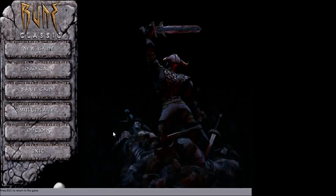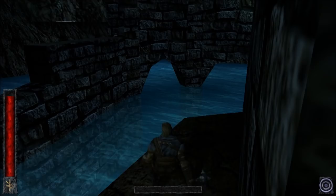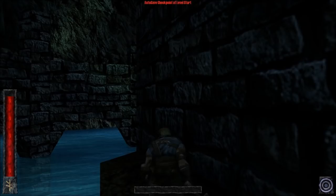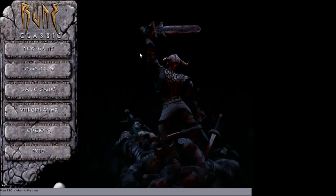There we go. So let's try this — walk a few steps forward and load it. And that puts us right back here. So now we can just attempt to jump however many times we like. That's good. We're going to do a lot of loading.